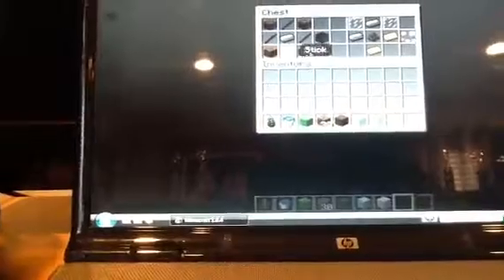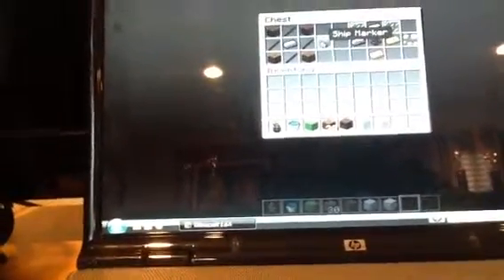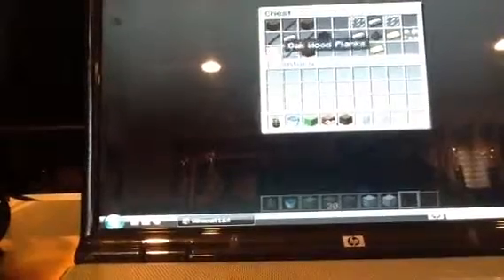Next thing is the ship marker and the gauges. Sorry about this quality, guys, I'm looking at it right now and it sucks. But to make these, you'll need a ship marker first. This is so you can drive — this is optional, you don't need that. But to make this, it's pretty easy.